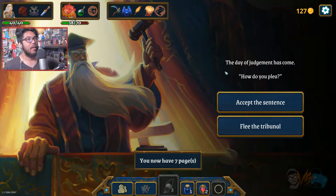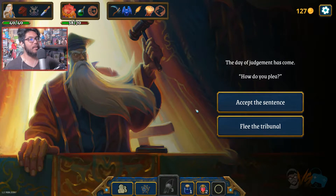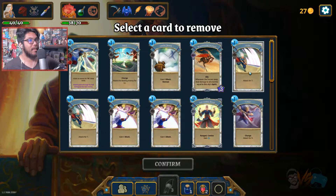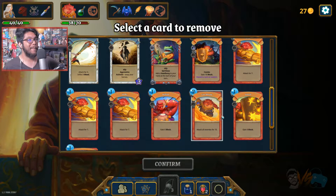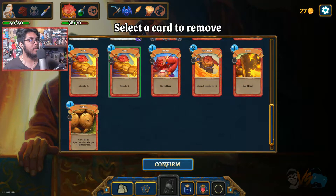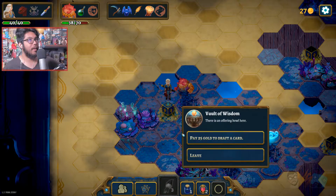Counters - do you plead accept or flee? Accept. Pay 100 to remove a card, or a chance to escape with risk. 100 is nice. Let's get rid of some basic attacks like Strikes - we don't care about those, we want stronger attacks. Maybe it's better to just get rid of Sirocco's strikes. All right, and 25 for another removal.